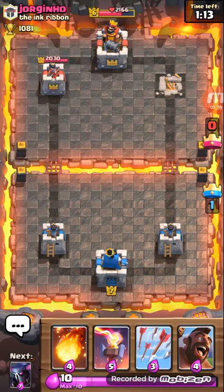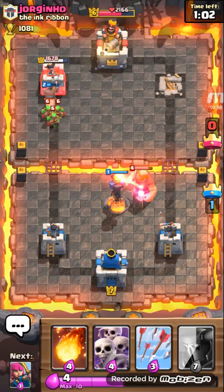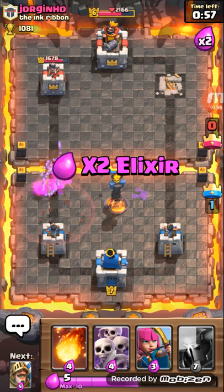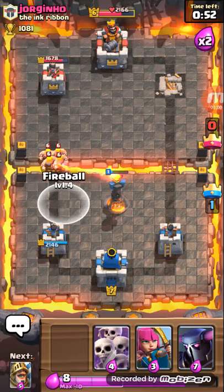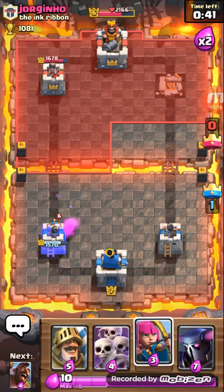His crown tower is at 2166 health. We're gonna drop our Hog Rider and Infernal Tower right there to take out the giant. Okay, he only had one hit on my tower. Now he's gonna waste a lot of elixir — not that much, but yeah.